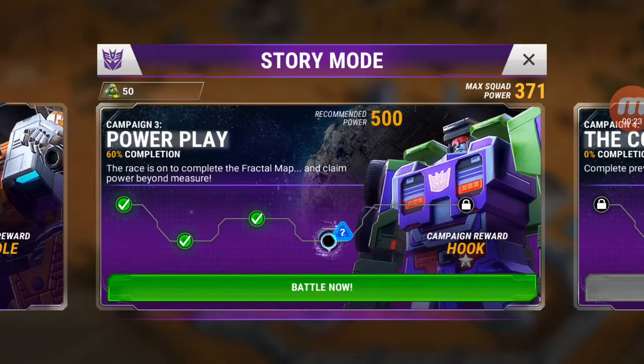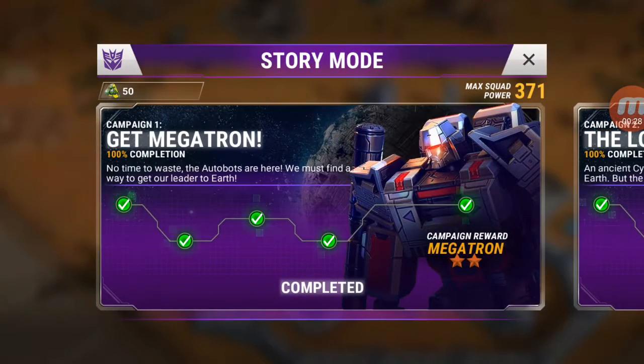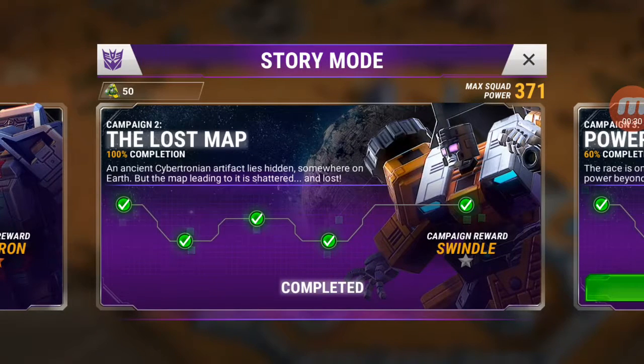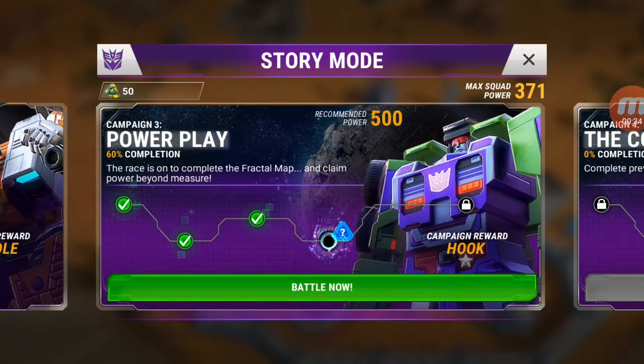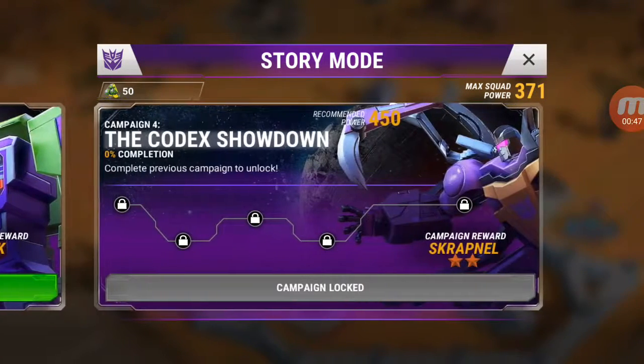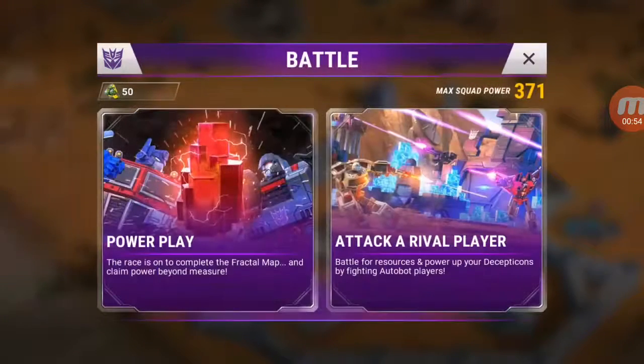Power Play it's called. There are a few story modes — Get Megatron is campaign 1, I completed that; The Lost Map, you get Swindle, completed that one as well. We're getting pretty far onto campaign 3, but my squad power is 371 and the recommended is 500, so it's just got a little bit too hard. I've done most of them from a lower power squad range, and there's one more after that to go.